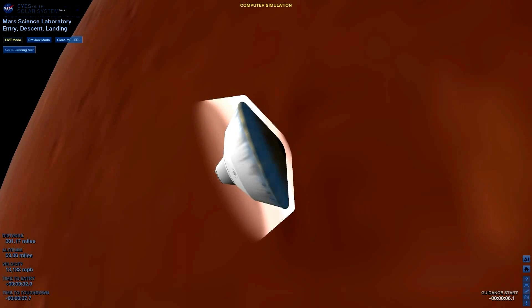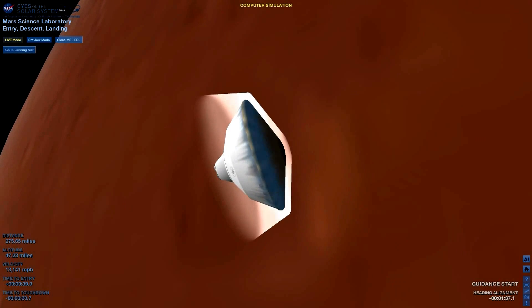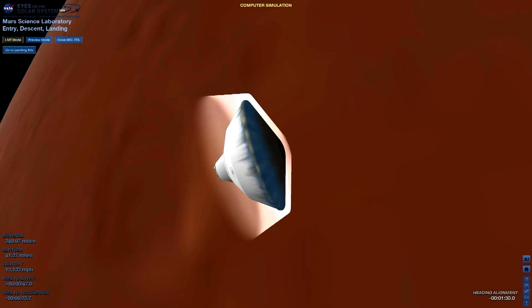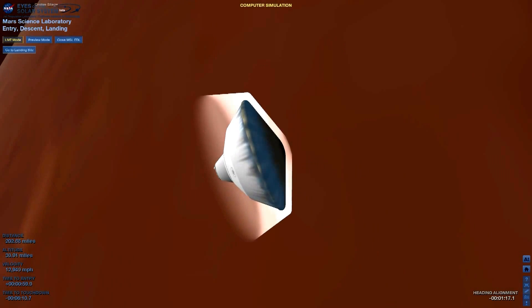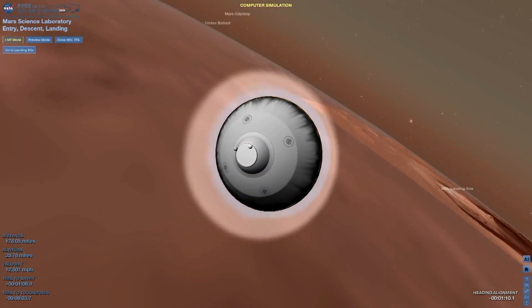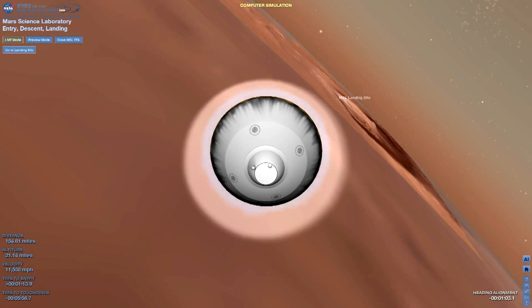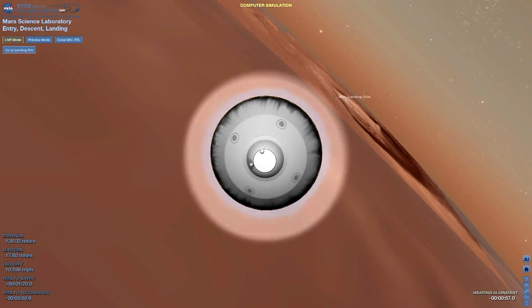Now we can see the entry into the atmosphere in the Doppler. We are beginning to feel the atmosphere as we go in here. Vehicle has reported via tones that it has started guided entry. The vehicle is beginning to steer its way to the target. It is starting the first bank reversal.